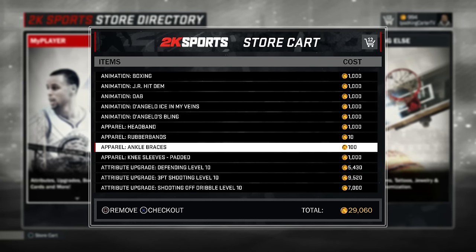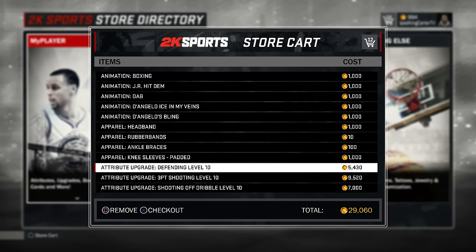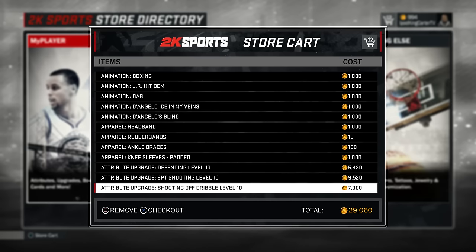I also got new apparel - a headband, rubber bands, ankle braces, and padded knee sleeves. The reason I got these is because these are the team-specific colors. I already have black and white versions of all of these, but I wanted the team-specific colors. When it comes to attribute updates, I got defending level 10, three-point shooting level 10, and shoot off dribble level 10. I'm going to check out and then show you what I'm about to equip.